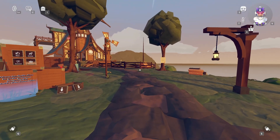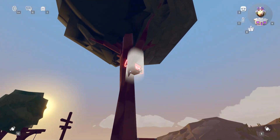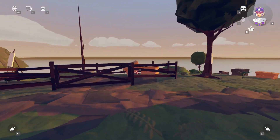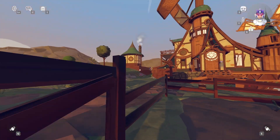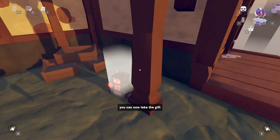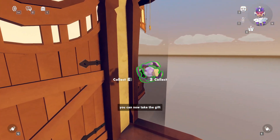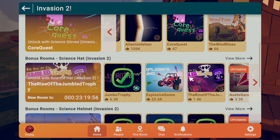Next up is The Wind Rises. For this one there are three Jumbotron plushies you need to find. The first one is right here behind the tree, the next one is right underneath the hay bales, and the very last one is right next to the house. Once you collect all three, you can collect the power core for your 70 XP.